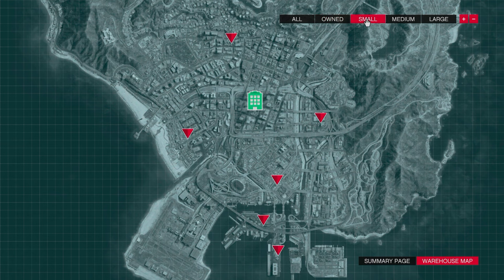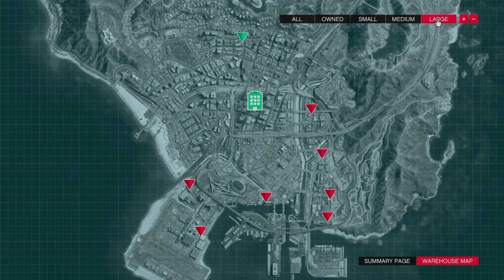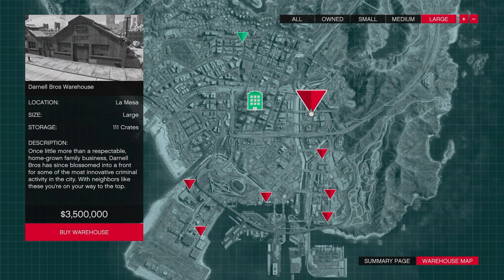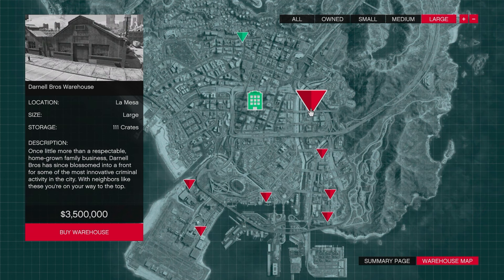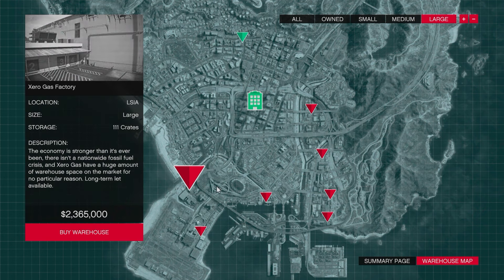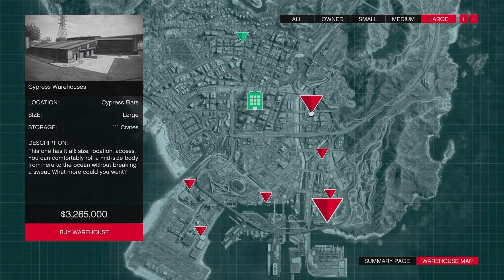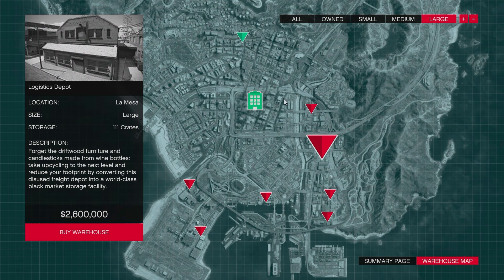There are three options to choose from: small, medium and large. The small cargo warehouse only holds up to 16 crates, the medium holding 42 crates, and the large warehouse holding 111. Obviously, if you can afford it, I'd definitely consider getting a large cargo warehouse as it's going to profit you the most money and be the most efficient.